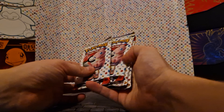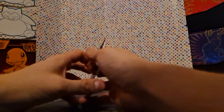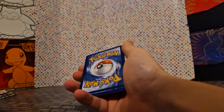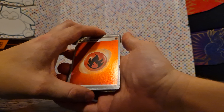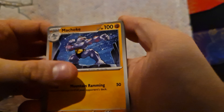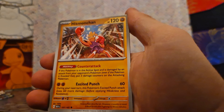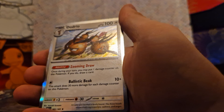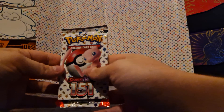Moving on to the actual packs — as I said, we only get four with this box. Starting to crack into them. First one: code card if anyone wants it. Starting off with a hollow Fire Energy — quite nice. A Tangela with quite good art, a Koffing, a Psyduck and Ekans in a field, a Machoke, a Dewgong, a Hitmonchan reverse hollow, a Kabutops reverse hollow, Vaporeon, and a Doduo trio. Nothing amazing in that first pack.